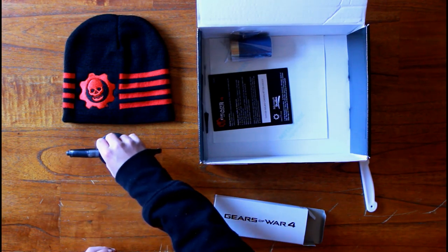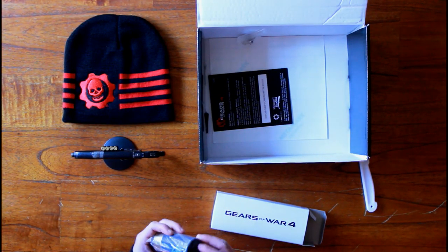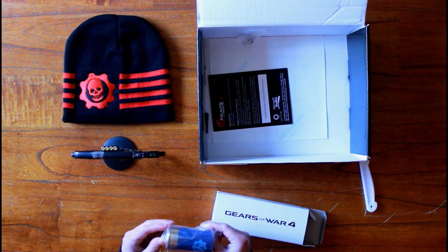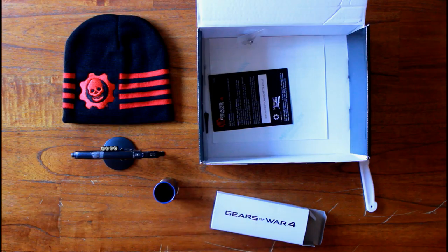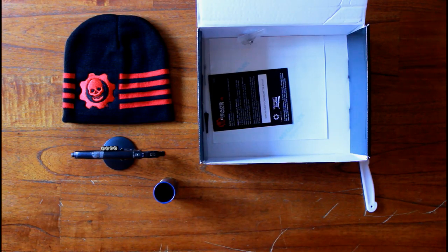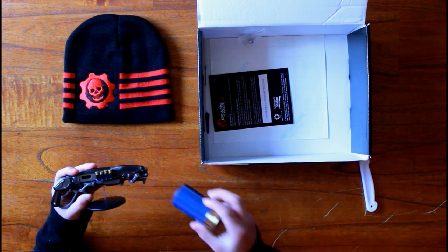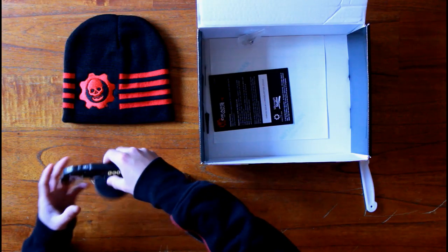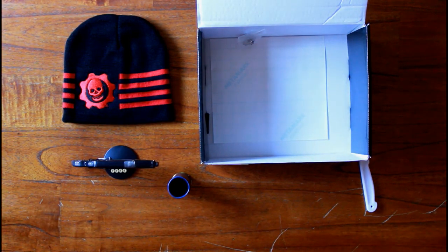What else we have in the box is this shot glass — it looks like a 12-gauge shotgun shell, which are also on the side of the Gnasher shotgun, as you can see. The shot glass has a Phoenix omen on it.